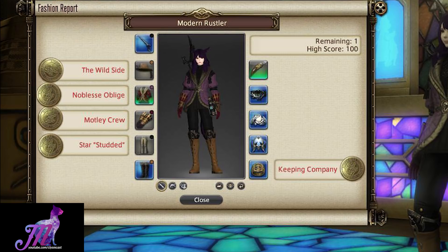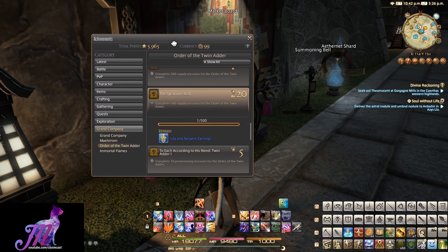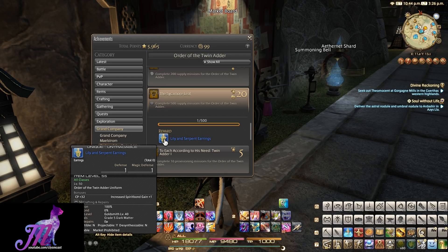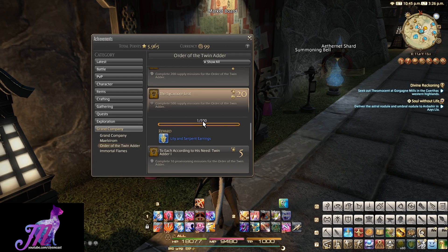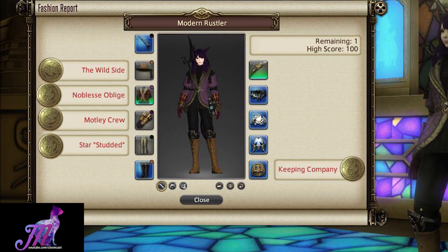Finally, the ring — which is what stopped me from putting more effort into my own build this week — is the Tipping the Scales Lily and Serpent or Crimson Standard ring. This is actually from 200 Grand Company Provisioning Missions, which is an achievement. If you haven't already started or aren't close to completing it, you're likely not going to get this ring before judging is over this week. But if you do want to go that extra mile, you will need to get this achievement.